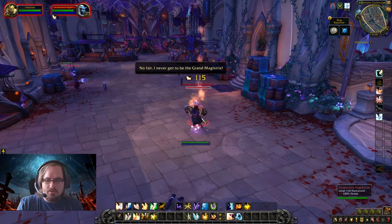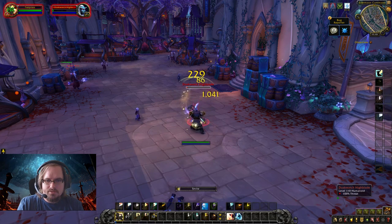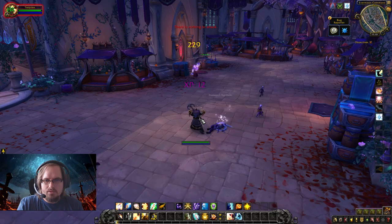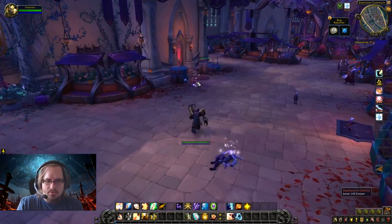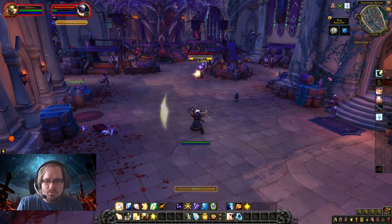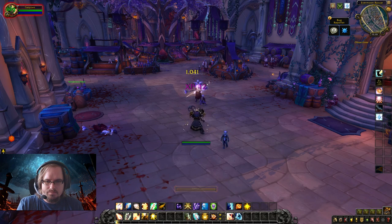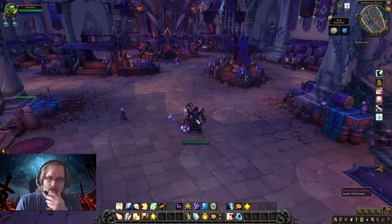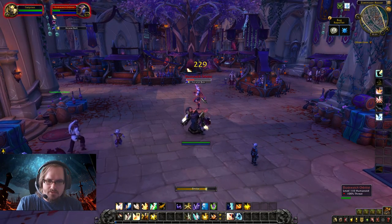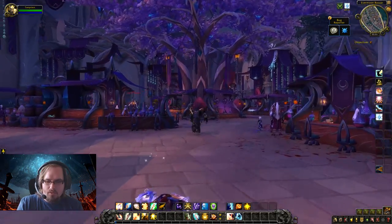We can see there's some meat to this build — it's not useless. We got our Instant Cast Flash Heal from Surge of Light proc, which is nice. Now let's try to gather up a few different enemies to see how this works against multiple targets. We put down our Angelic Feather to speed things up, move in, and engage multiple targets. We cast Holy Fire, use Divine Star, get our free Flash Heal, use Holy Word: Sanctify, and start spamming Holy Nova.